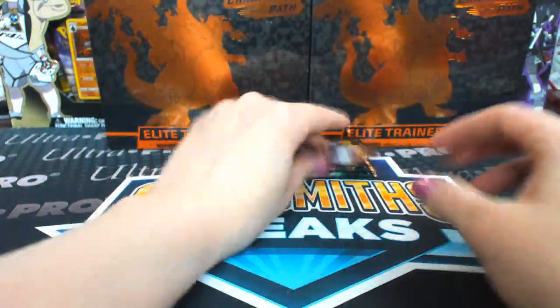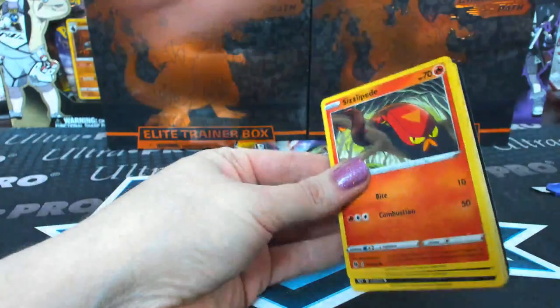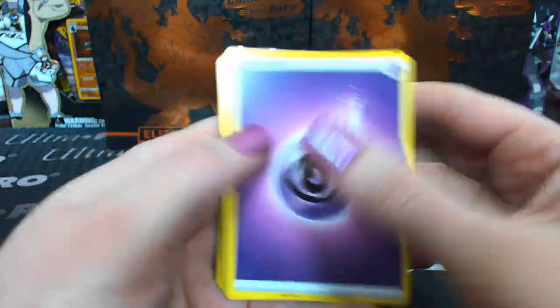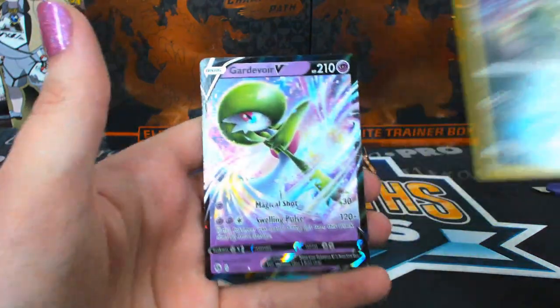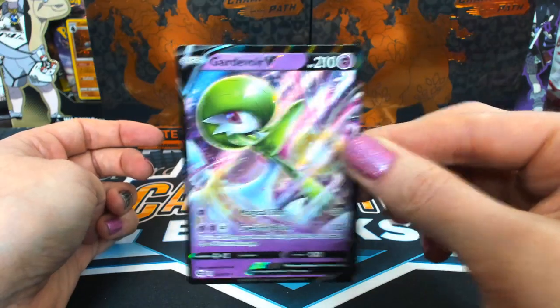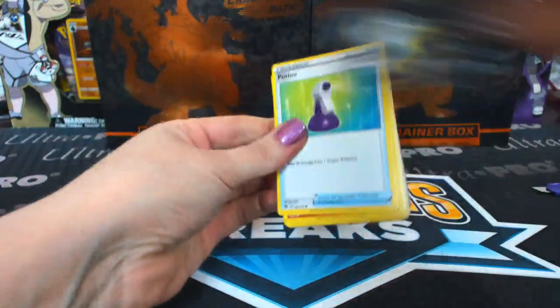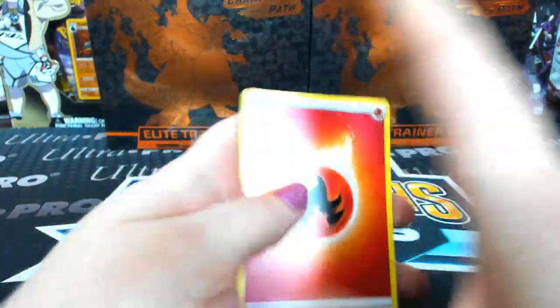Professor's Research holo. Take the label off — it's mystery food! Got something in this one — a Gardevoir V! That one is for Jeff. Can't tell the difference between the cards from the back, need to be extra careful.